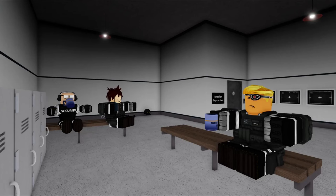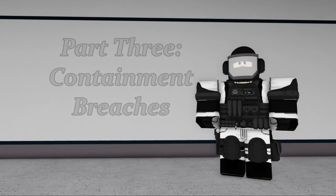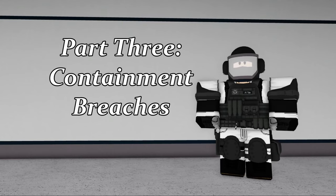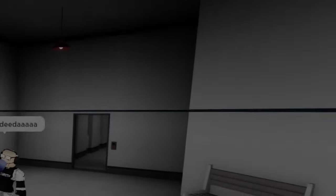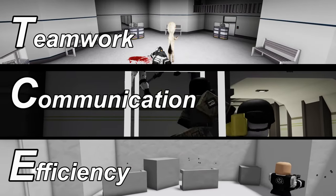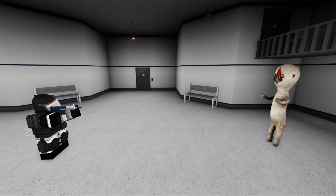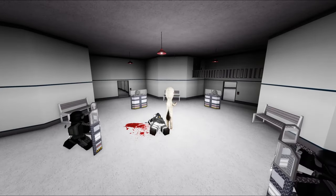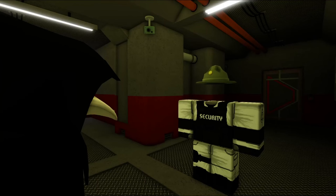If a test goes wrong, a containment breach is likely to follow. Dealing with containment breaches can be a scary prospect. However, by using the three skills we outlined earlier in this video, you can work together to re-contain the escaped SCPs. Make sure to never contain an SCP by yourself. Always work together to ensure the safety of Foundation personnel and your fellow security members. Make sure also when containing the SCP to treat them with respect — you never know what they may throw at you.